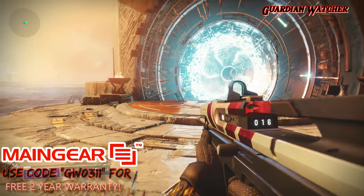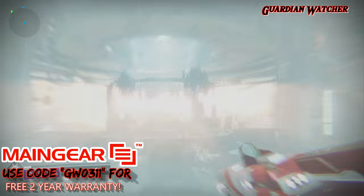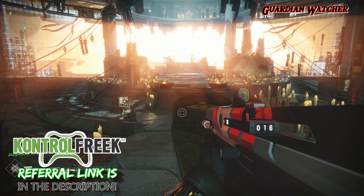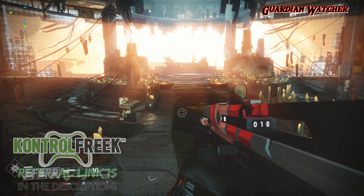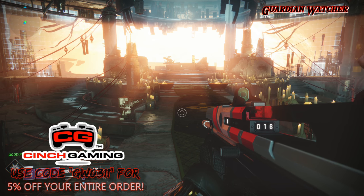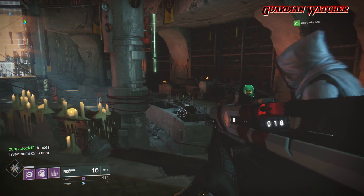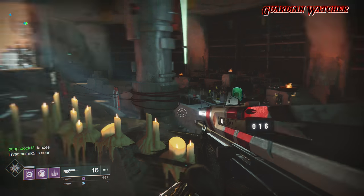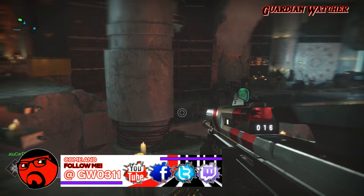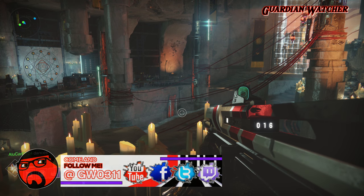What's up guys, Reckless here and welcome to Guardian Watcher. In this video I'm going to show you guys how to access the secret chest that is locked inside the lighthouse. You need to make your way into the lighthouse and then examine five books that have glowing Osiris symbols on them, but you need to activate them in a specific order, and then after, interact with a conflux at the end.